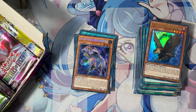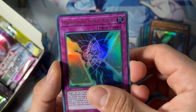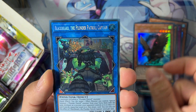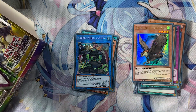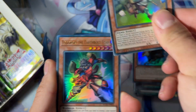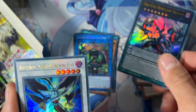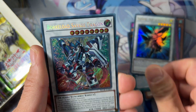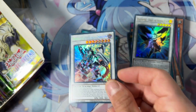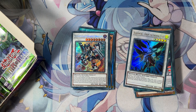One step closer. We have Morphotronic Impact, Return of the Toon Terror, Topaz Tiger, Eagle, and another Blackbird. No Accesscode so far, no Starlight. We have Horus the Black Flame of Ra here, Odd-Eyes Rebellion Dragon — yes! — Blackwing Gram, and oh, really beautiful: Borreload Savage Dragon as a secret rare! Really beautiful. I think this is the second secret rare version of the card — the first one was in the Mega Tins.